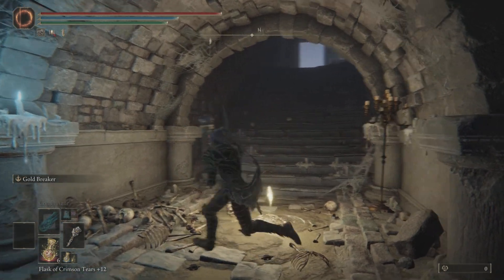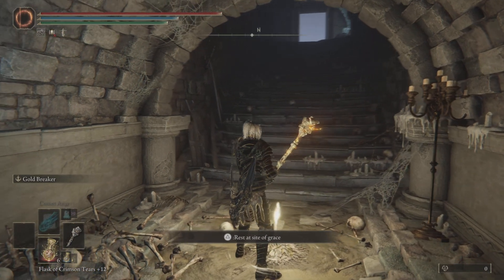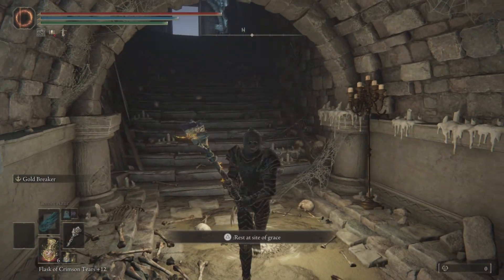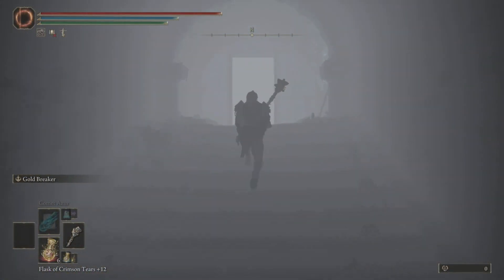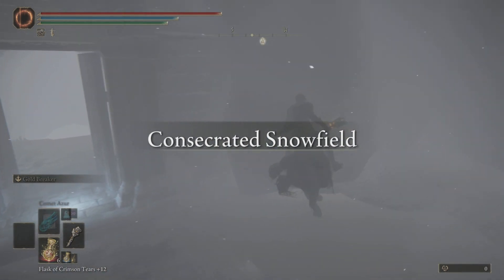Welcome back to another Elden Ring video. I have an amazing video for you — it's super easy to do, it's another rune farm. You're going to start at the Hidden Path to the Haligtree and walk out this door. As soon as you can, hop on Torrent and turn directly around.